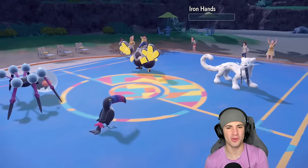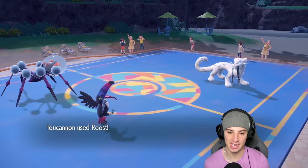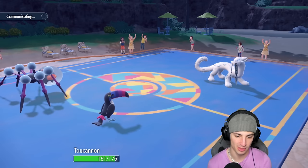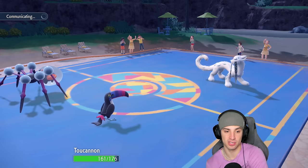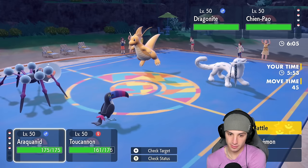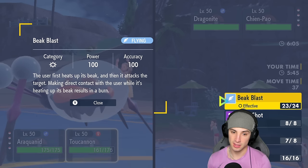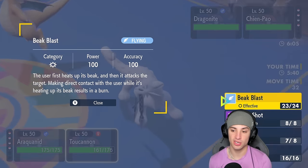Slow spider — there's the Sucker Punch, got that done. Now all we need is Liquidation for the KO. What a turn — big time plays and big time reads from us, dodging Sucker Punch and getting back HP! Toucanon back up with enough HP to eat a Sucker Punch — 161 HP, love it. I could heat up the beak again, but first-turn priority is looking real scary now.